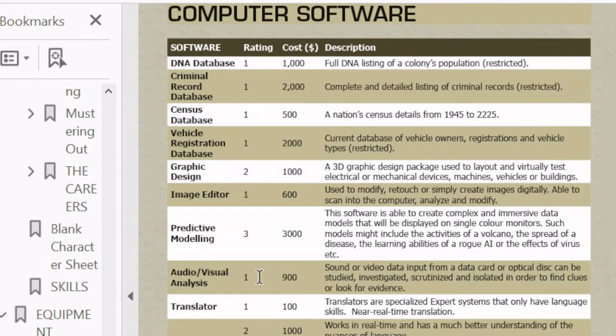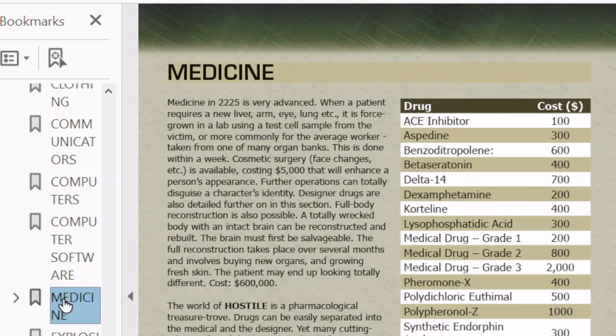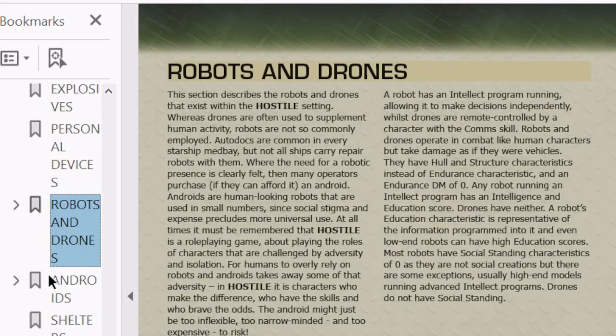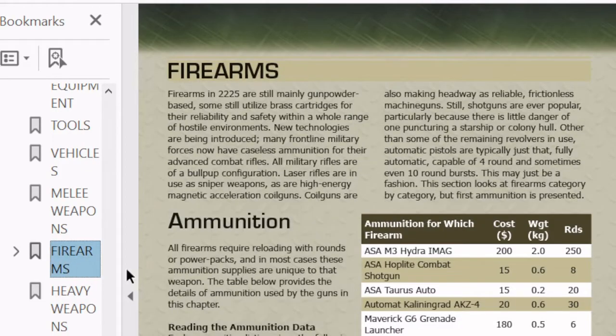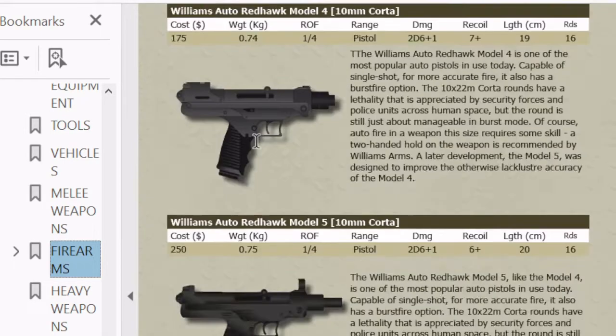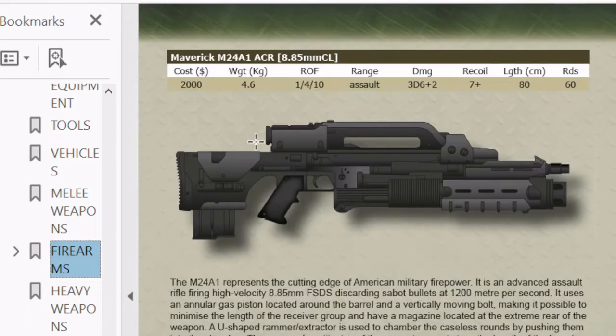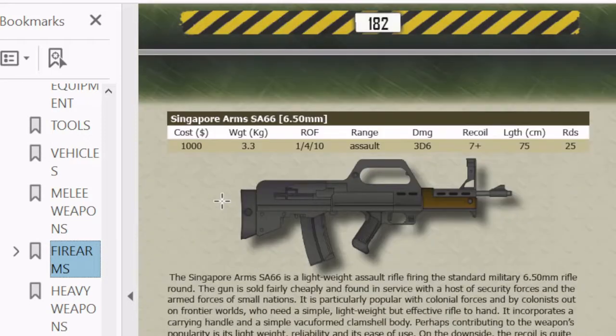If you're familiar with how the software works in Traveller — which itself dates to 1977 and already has a retro feel — this will look familiar. Medicine is advanced but not super-advanced: they can regrow limbs, but if you get eaten by a xenomorph, that's pretty much curtains. The weapons and gear list is solid with good drops, and they have a realistic, verisimilitudinous effect to them.